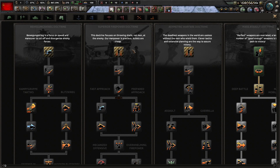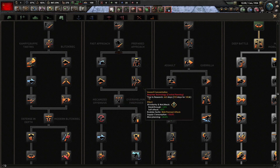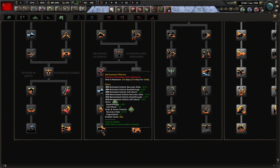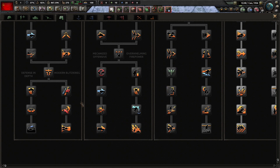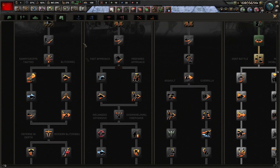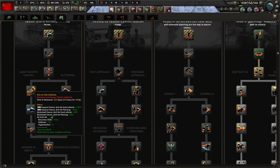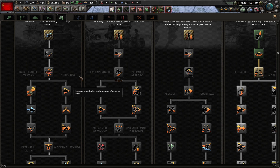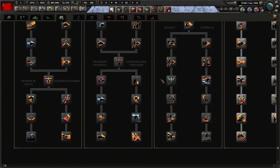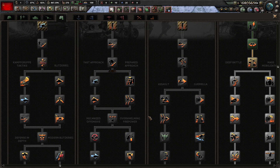Superior firepower is for the British and US — here we have a decision between the fast approach and the prepared approach, changing how you use your divisions. In the end it gets really strong when you use tanks as support companies on many divisions and mechanize in depth. Then there's the Bewegungskrieg doctrine, especially strong at the start, which features the 8.8cm flak batteries — showing the integrated use of 88mm AA guns as anti-tank weapons, getting a massive boost to anti-tank capability. Historically accurate, but it falls behind superior firepower in the end.